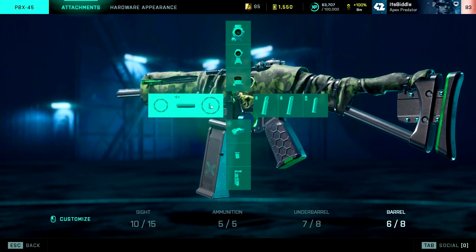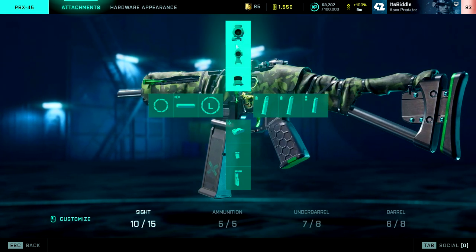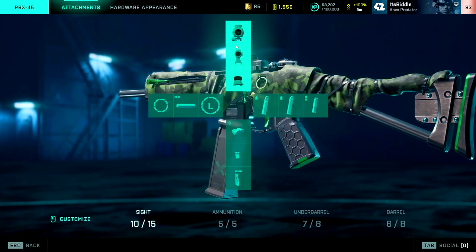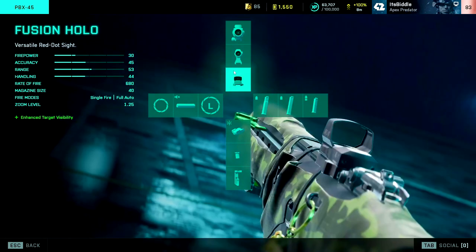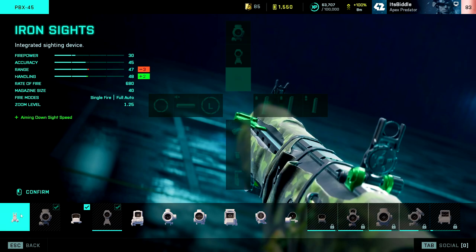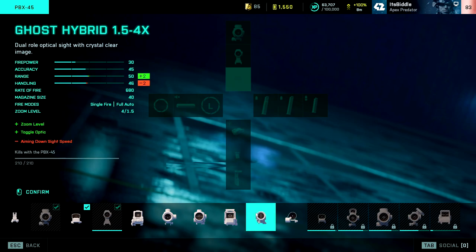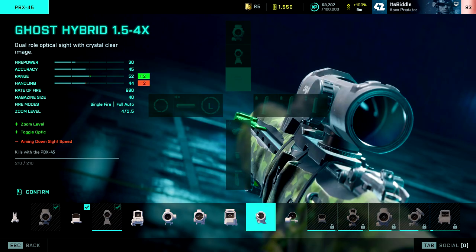For each section of the gun, you get three different choices you can put on there. Each one you have to unlock; you do get some by default — normally just the default iron sights. Some weapons come with a barrel already attached and you can't add others. As you can see, you can unlock different sights ranging from red dot sights to ACOG sights and everything in between, but it does require kills — for example, this Ghost Hybrid 1.5 to 4x sight requires 210 kills.